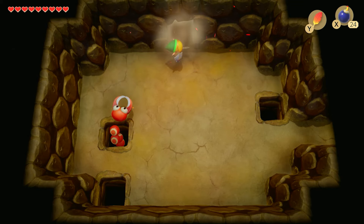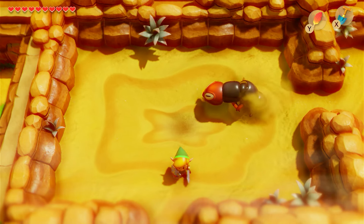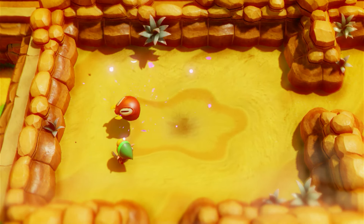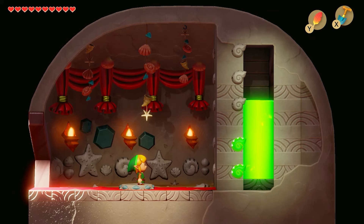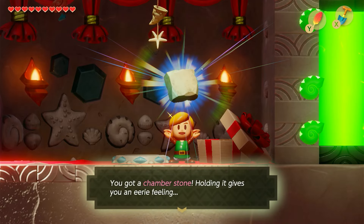Inside the desert, I found a way to gather the last heart piece to complete a full row towards my health, and returning to the surface I took on a centipede on quicksand. Defeating this centipede would give me the key to the next dungeon, but first I decided to return to the goat for a seashell — and now I can get the next reward from the seashell mansion: a chamber stone. I'll need to collect each one, but that's a later me problem.